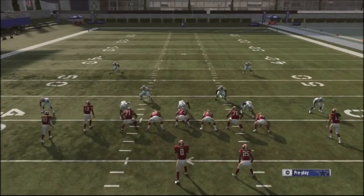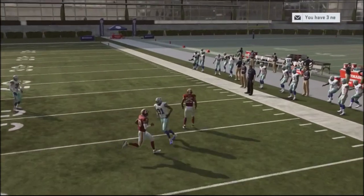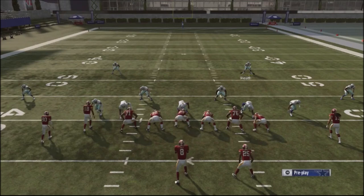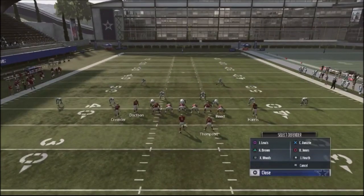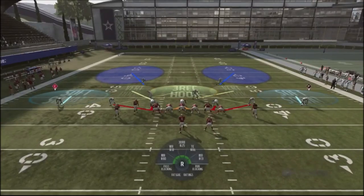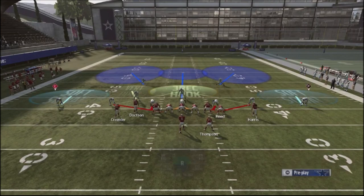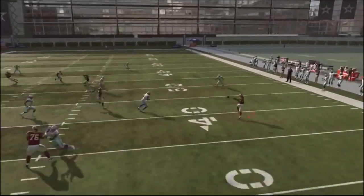Why this is important is that you can leverage this against anyone who runs a lot of inside crosses, mesh plays, or basically underneath routes — the defender will actually slide out. You can bluff blitz the right-of-screen slot and the left-of-screen slot. Most people are not going to be used to seeing this type of coverage, and it gives you a big inside threat with defenders playing underneath routes.